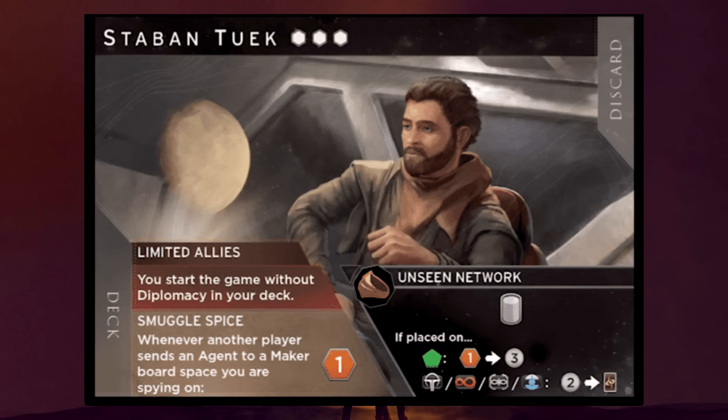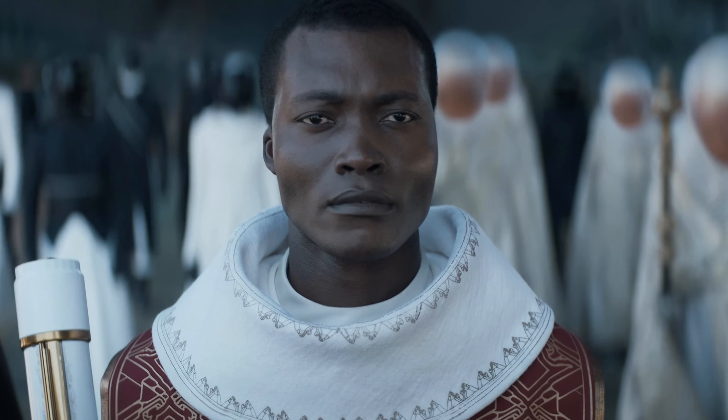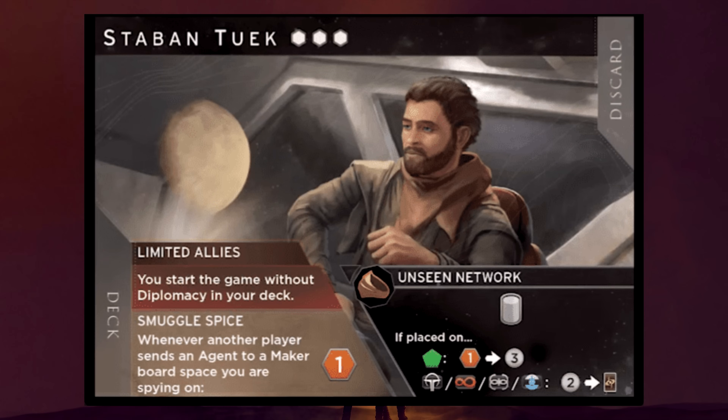Next we have a card of Staban Tuek, who is the son of Esmar Tuek. Could this mean that Staban Tuek is actually cast in Dune Part Two? It's hard to say, but if he has been cast he'll probably have a small role since he hasn't been announced — perhaps similar in size to Benjamin Clementine, the Herald of the Change, who had some significant screen time. Do you want Staban Tuek in the movie? Let me know in the comments.